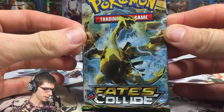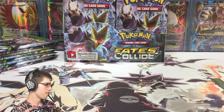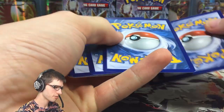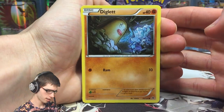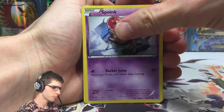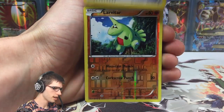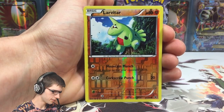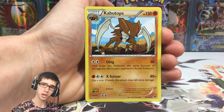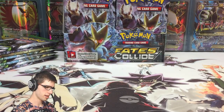Let's continue and finish off the left-hand side of the box starting with the Lugia Break pack art. Lugia Break pack art has treated me very well in this box. Let's see if we can get that first pack magic. We've got a Diglett, Spoink, Riolu, Solosis, Fennekin, N, Helix Fossil Omanyte, Audino Spirit Link, a Reverse Larvitar — just a common — and a Kabutops regular rare. Nothing special out of this pack.